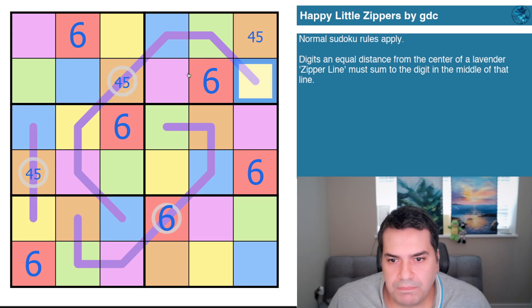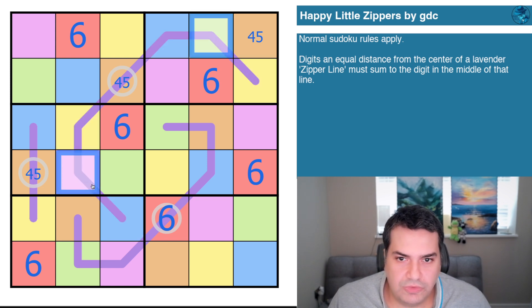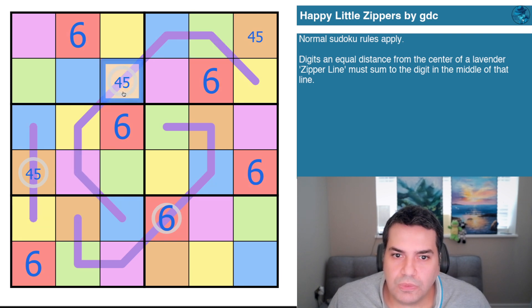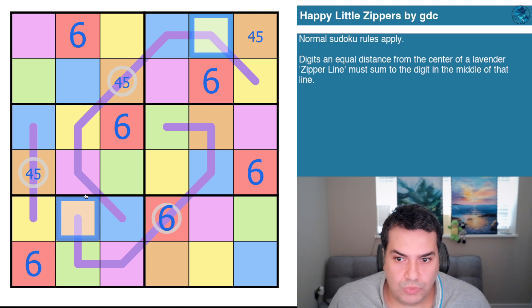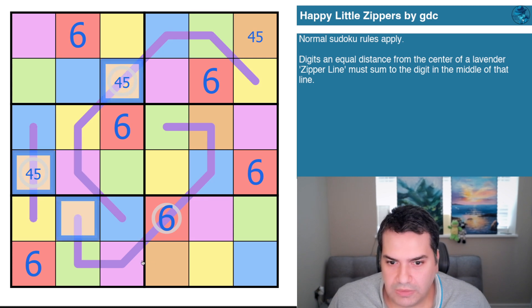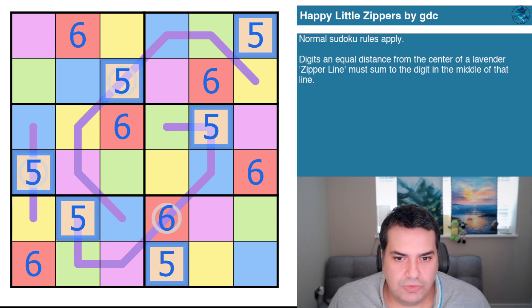We have a pair: blue-yellow, blue-yellow. But we have a second pair in different digits — green and purple. If orange were four, we'd be saying one-three, one-three, and then twos using different colors — which is impossible. So orange must be five.